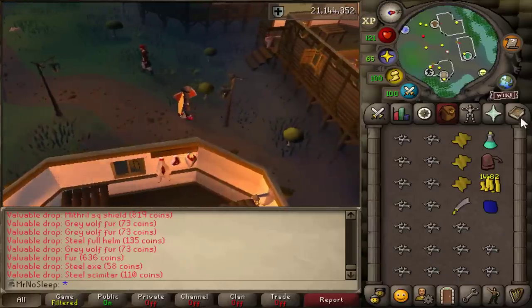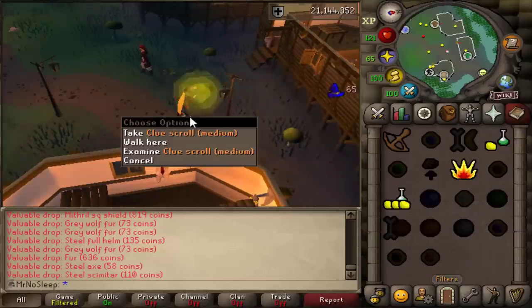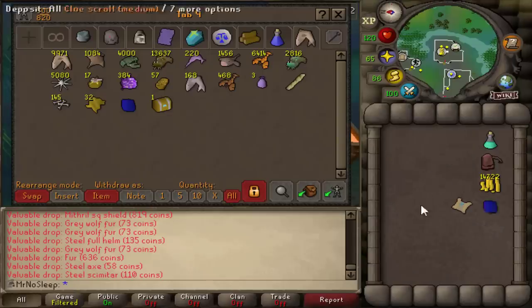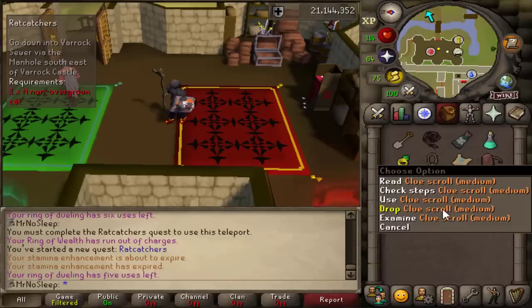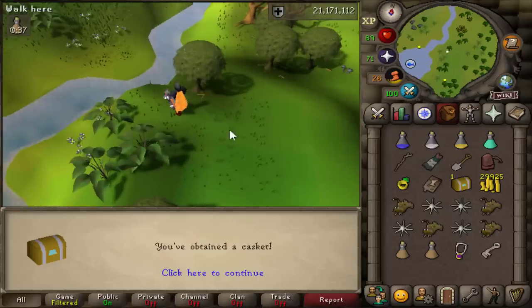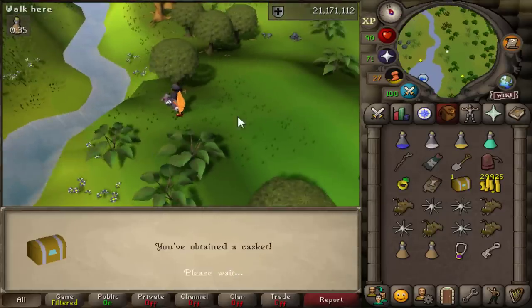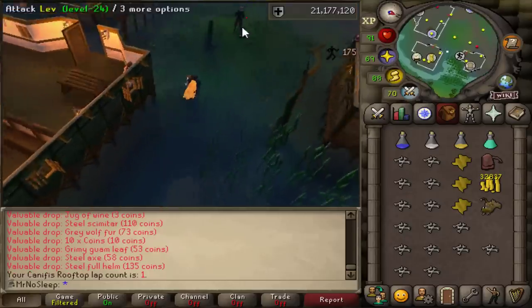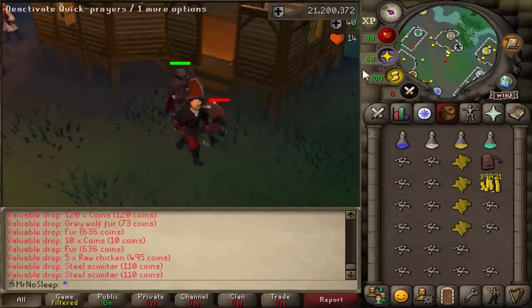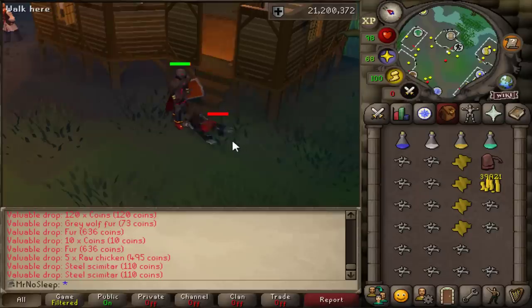Especially because I was picking up every single wolf bone. If you think about the drop table of the werewolf, there's really not a lot going on, and the price of a wolf bone is actually pretty decent. So we're going to be saving all those bones — picking up 3000 of them — as well as any normal fur drops. The gray wolf fur is not worth much, like 70 or 50 GP, however the normal fur drop is about 636 GP, so I'll definitely be picking all of those up.